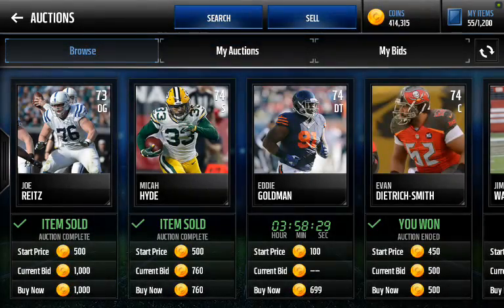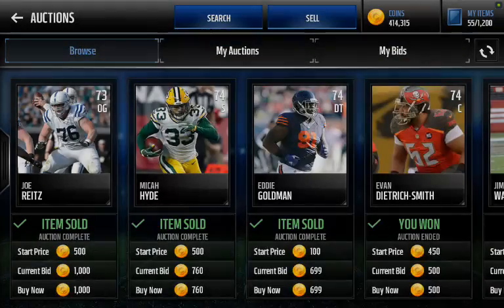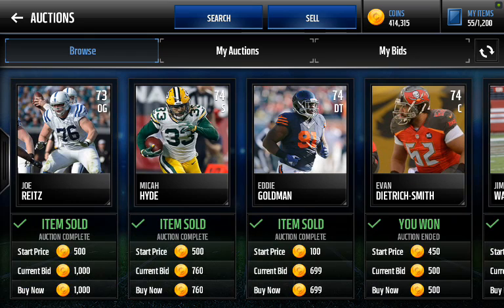There we go — that's one snipe. Refresh, scroll to the side. Okay, so we only got one on there. It's definitely a busier time of day. But that right there — a 74 — he's going to resell for 3,000 coins at least. So right there I just made 2,500 coins profit. It's very simple to do, especially when it's not a busy time of day.